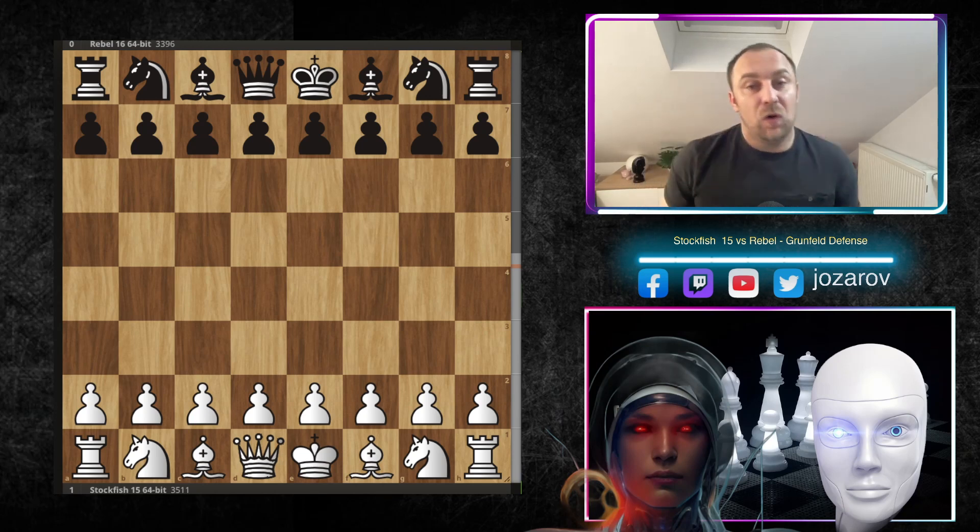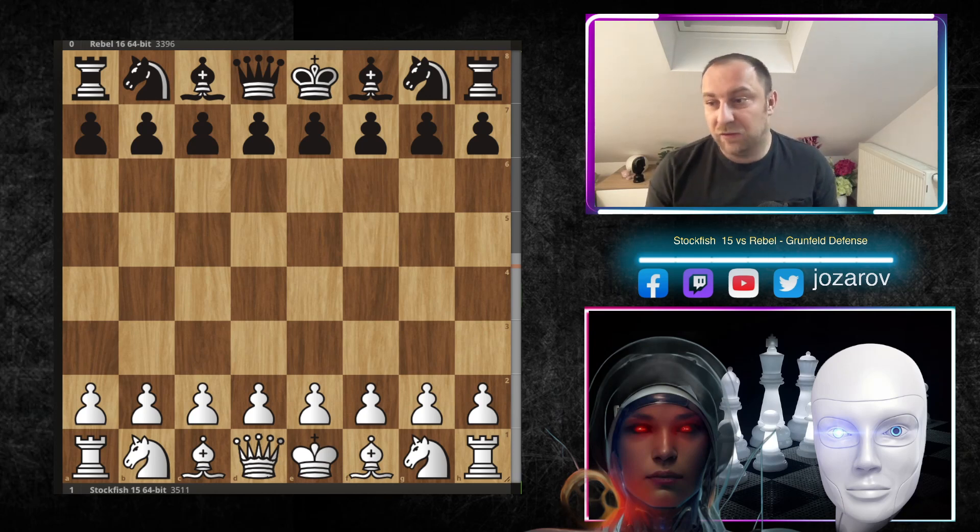I basically know what I'll play against e4, d4, or c4. One of the great openings against d4 is the Grünfeld Defense, and many of us play it. But when you see this game — how this opening can get dismantled, how it can get destroyed — you may even stop playing the Grünfeld. In my opinion it's a great opening, but this game played by Stockfish against Rebel is simply chess from another dimension.